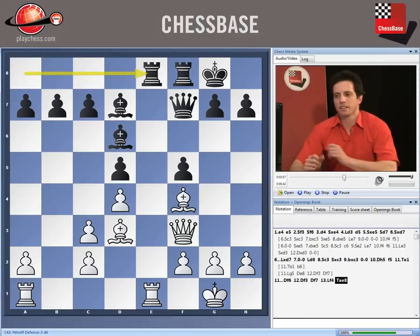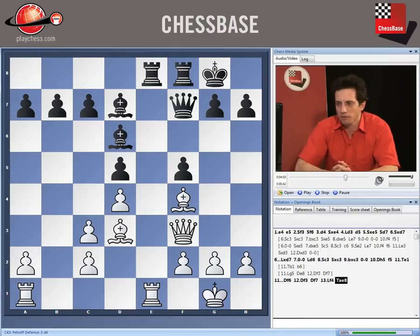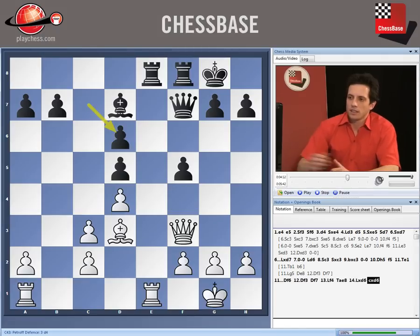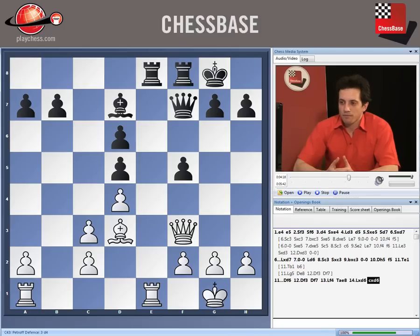After Rook e1, black plays Queen f6, Queen f3, Queen f7, Bishop f4, and Rook e8. We have seen this idea already — to allow white to take on d6 in order to protect the square e5. We saw it in the variation with Re1 c3, and here the same again: after Bishop takes d6, c takes d6, everything is defended. At some point black can even get counterplay on the c-file. After Queen f4, black plays Queen f6; after Queen f3, black can go back with the Queen to f7.